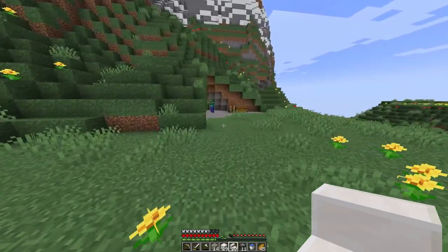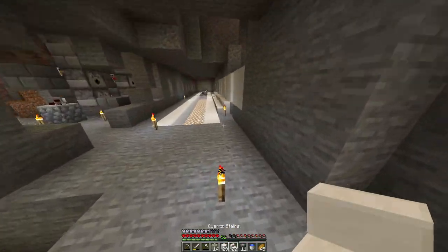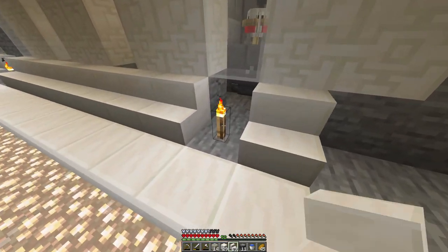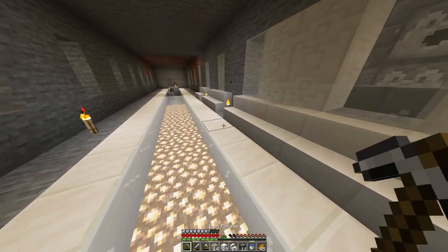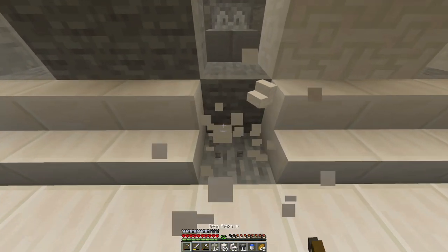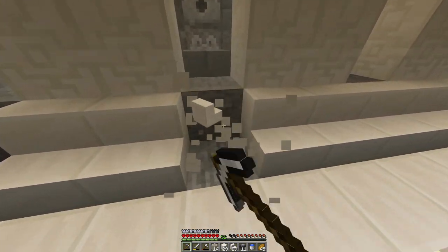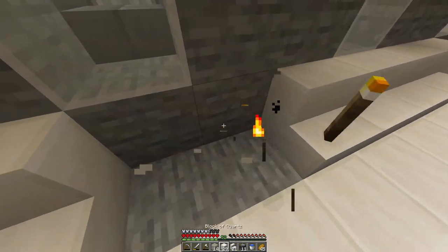We are now officially 100% done with the creation of all 20 chicken chambers — that's the tough part over with, in my opinion. Now we just have to link all the chambers together to funnel into one chest and obviously make this place a little cooler. I also thought I may as well show you all how this automatic chicken farm works, so let's get to it.